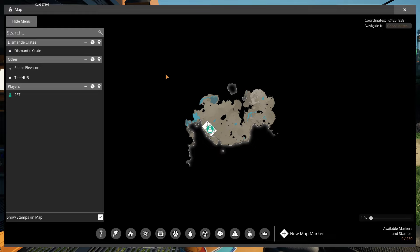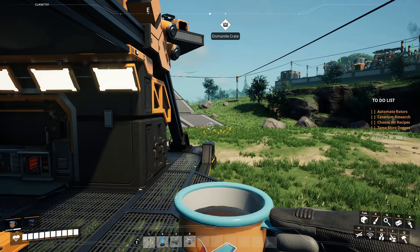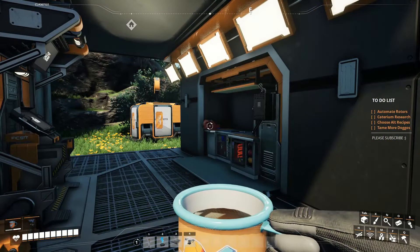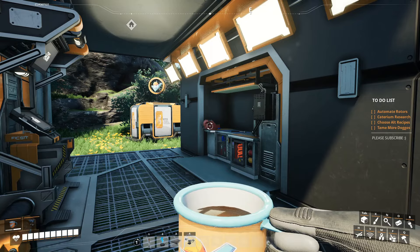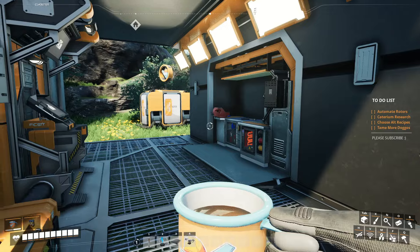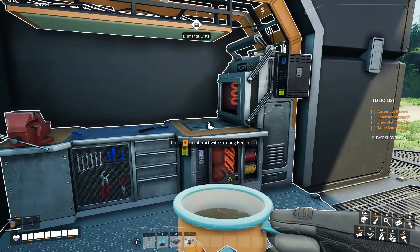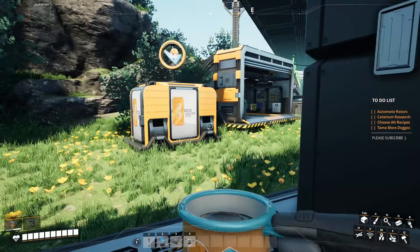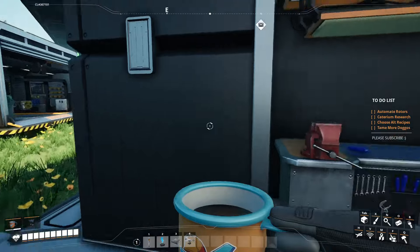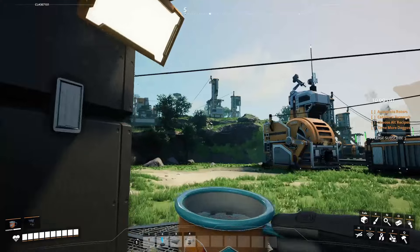I'm going to head on over to my original starting spot here in the grassy green fields, which is pretty much right up over here. There are a few normal iron nodes, which will make this a lot easier because today we are going to need 112.5 iron ore per minute to make 10 rotors per minute. We're also going to be using that cast screw recipe just to save us on some power usage and some constructors as well. Let's figure out what we're going to need for this build, then we'll head on over and get started.